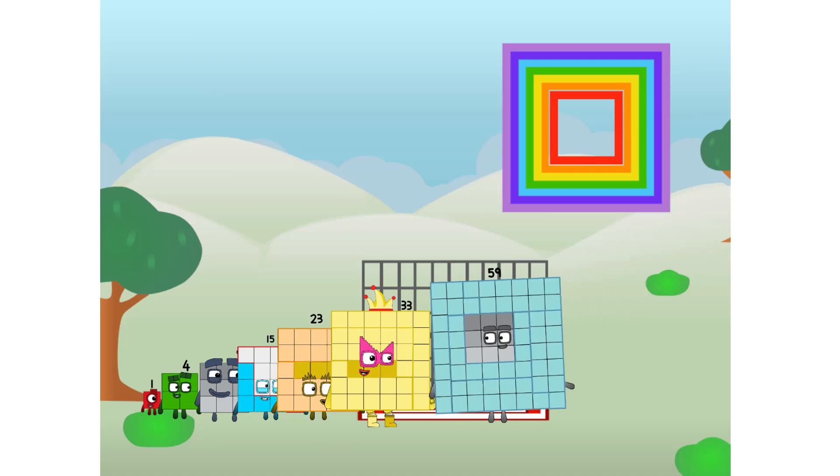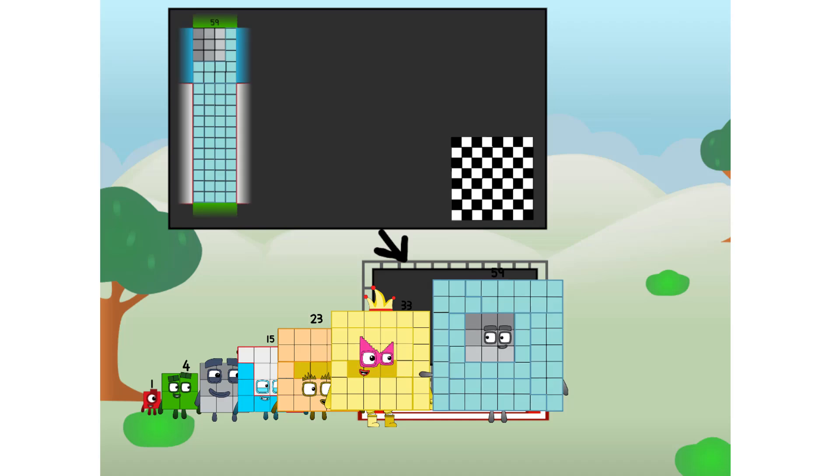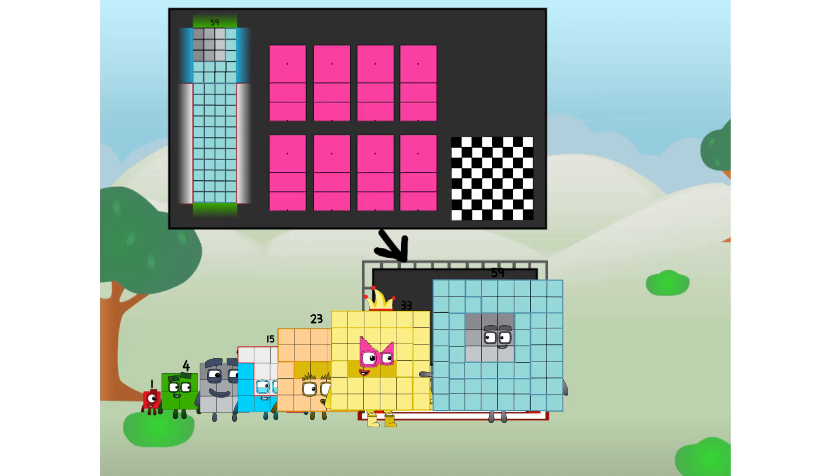There you are — this way. I've got so much to show you. I am 59, and I can be a strong square, a chess board, a super rectangle, 8 octoblocks, or even a super cube. But today I want to show you a little trick I call binary boosters.